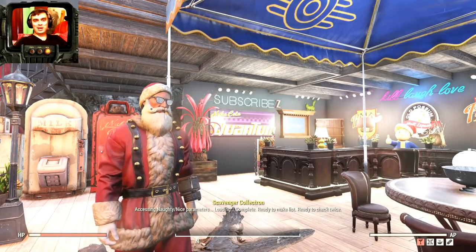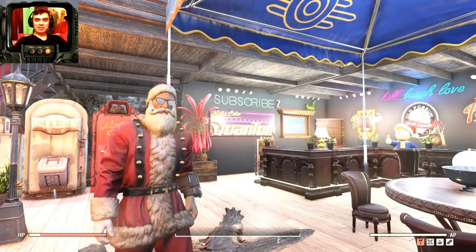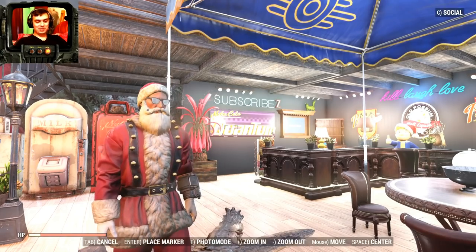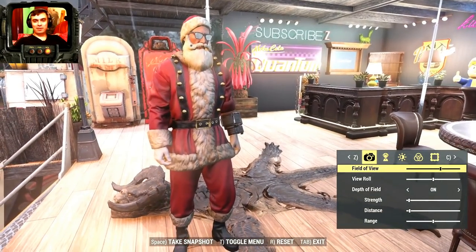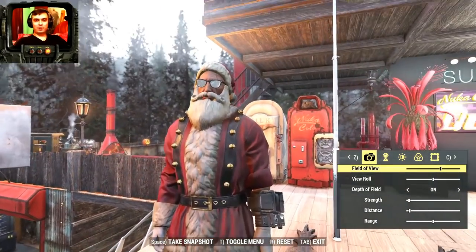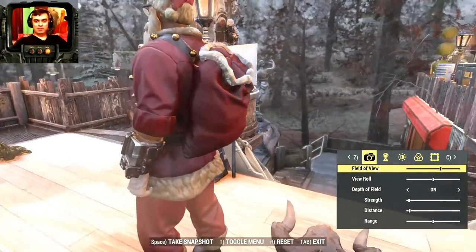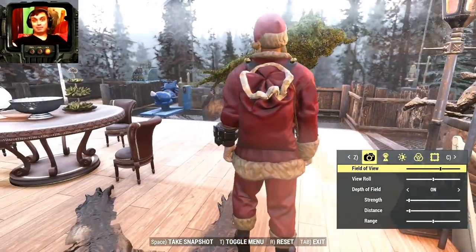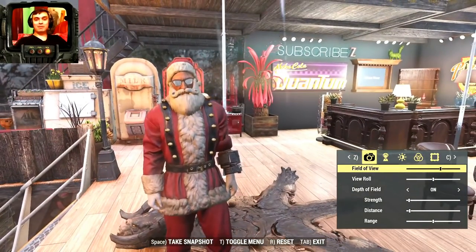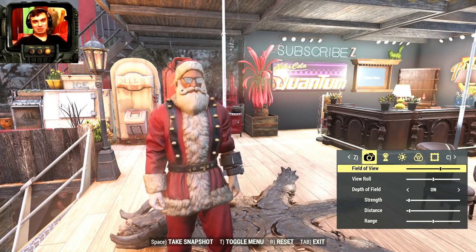Hey everybody, welcome to my daily Fallout 76 notification video. Today is Tuesday, we got a whole bunch of stuff and as you can see the Santa Claus outfit has returned. It costs 700 atoms and you get the outfit, the beard, and the hat, plus we got the backpack skin for the Santa backpack. At the end of the video we will cover the daily and the weekly challenges.